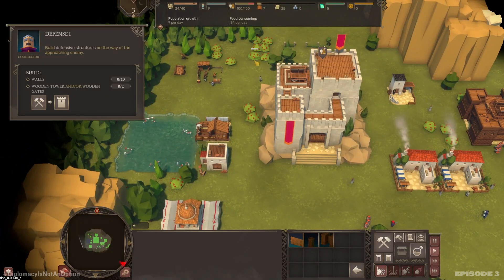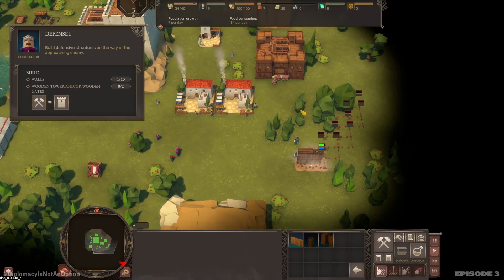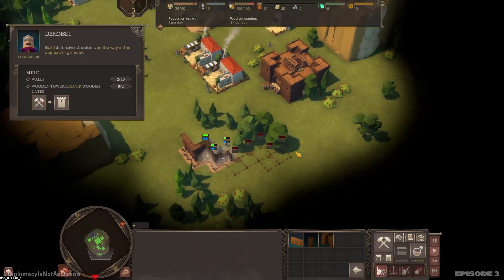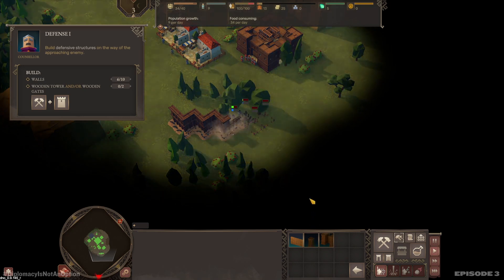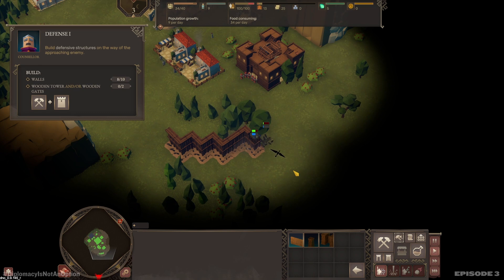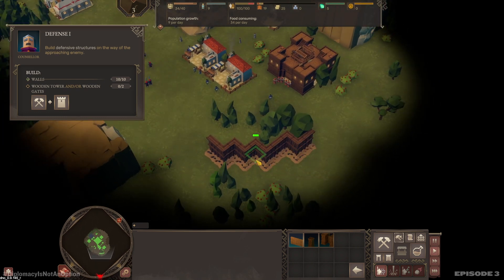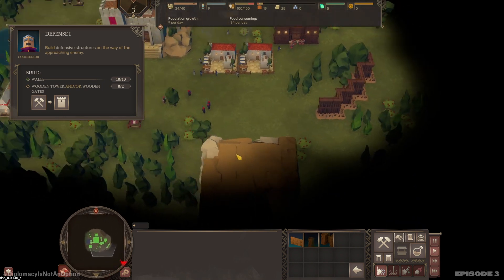Got a little more wood to keep for days. There you go. We'll put a tower on either side of this once we have the wood to do so.